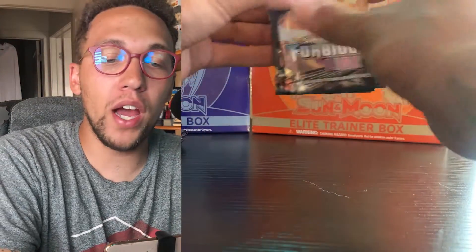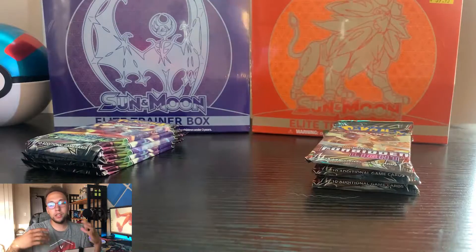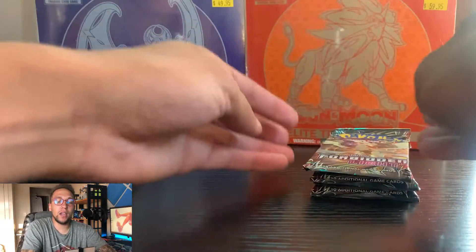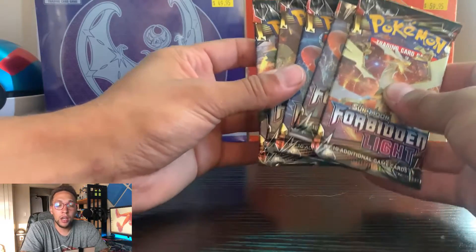Not only that, there's also a special surprise. On the Sun side — the lion side — we have five Forbidden Light packs. And on the Moon side, we've got five Celestial Storm packs. My chase card in Celestial Storm is obviously going to be the Rainbow Rayquaza, and on the Forbidden Light side we have the Greninja secret rainbow rare — that is my chase card out of this one.